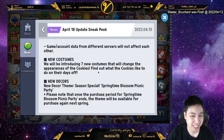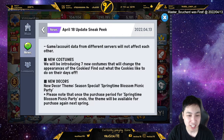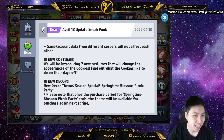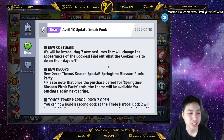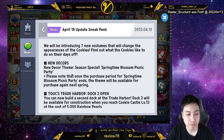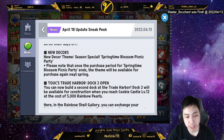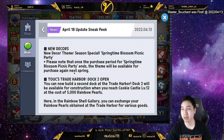New costumes — another juicy part. They haven't teased the cookies too much yet, maybe in the upcoming days. We do have new decor: Springtime Blossom. Note that one purchase covers the springtime theme, but it'll only be available to purchase again next spring — so you have to wait a whole year. These are limited.